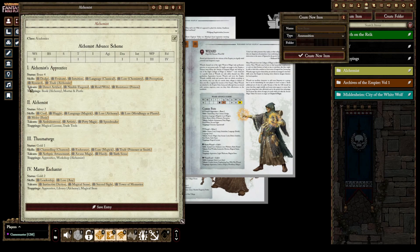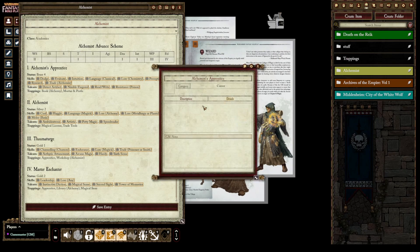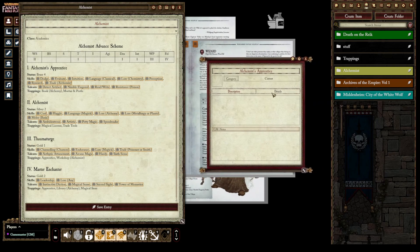Create an item — each tier is going to be a separate item. Start with 'Alchemist Apprentice.' Spelling is very important here; if things don't work it's probably a spelling issue. Note that sometimes spellings are inconsistent — for example, 'Petty Magic' uses a C and 'Language Magic' uses CK. Set the type to Career and assign it to the Alchemists folder.